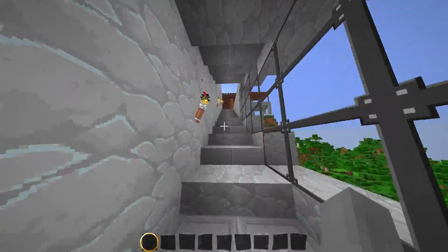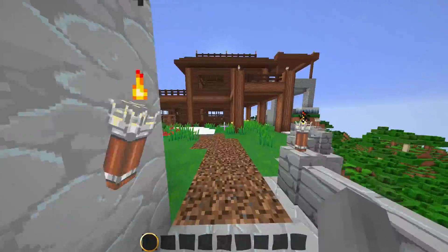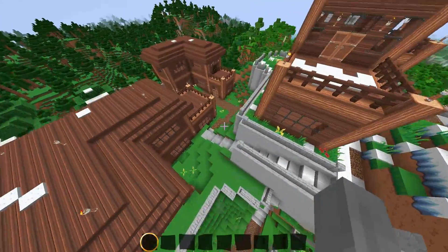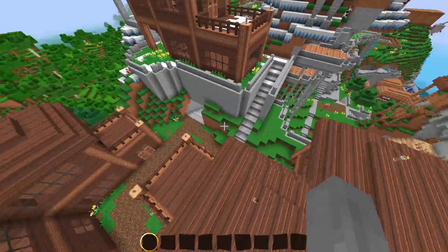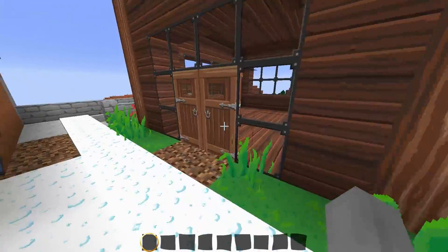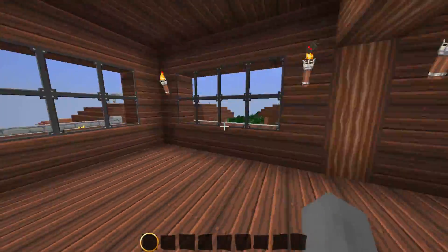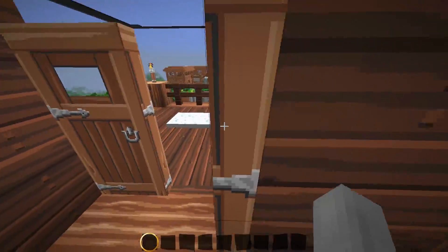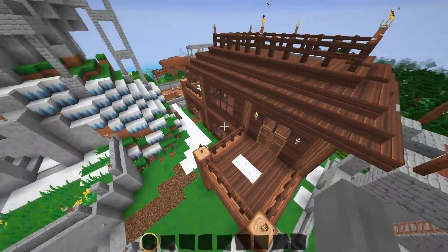I also added — I think I said I was going to make a little pond connected to the fountain in the last video, and I did. Here it is and I think it looks really cool. I still need to add torches and stuff. And then I flattened out this area here, but I don't really know what to put there — maybe another house or something.